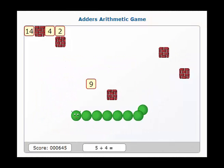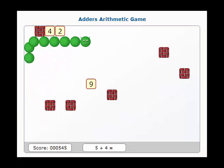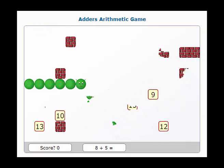If you run into an incorrect answer, or if you run into one of the balls randomly placed on the board, you will weaken your snake. Three collisions like that and you lose a life.